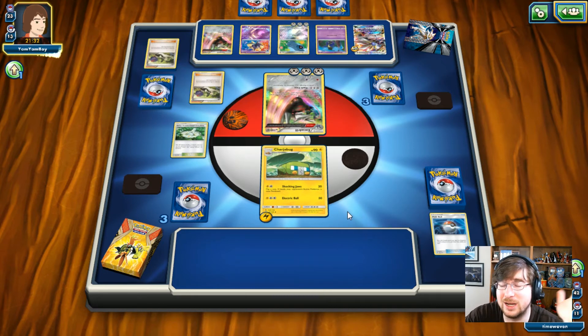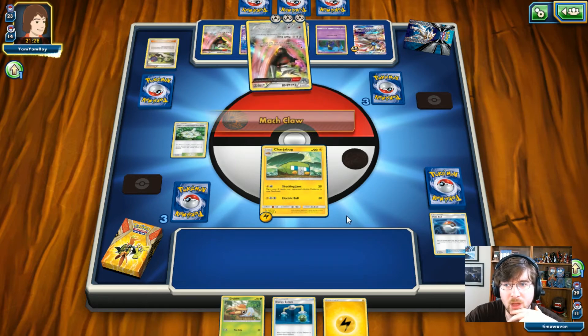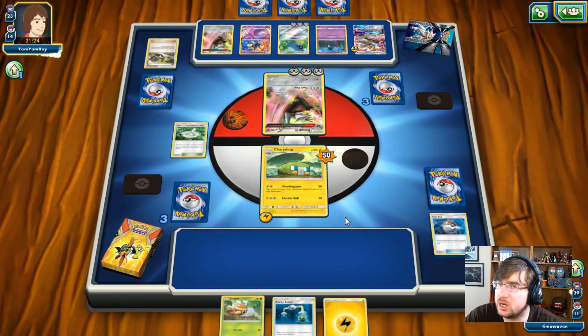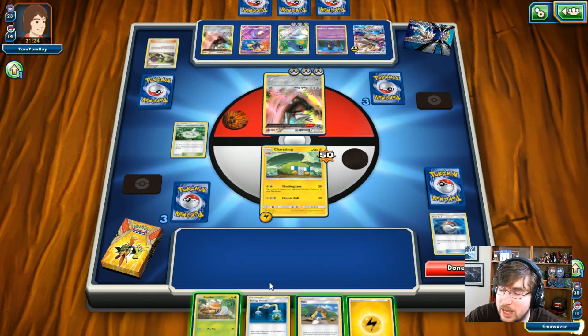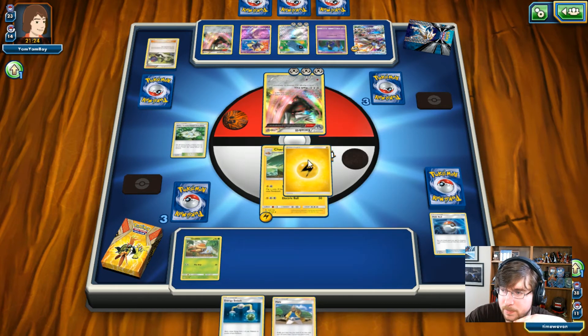The Tapu Koko is a really janky card — it needs good partners with it anyway. You can easily run Jolteon or Raikou with it instead. He's actually going to leave me in the game for one turn — he really just wants to see what I can do. And I will get a Tapu Koko here, but I'm not going to play it. I want to have that opportunity to come in and attack turn one.